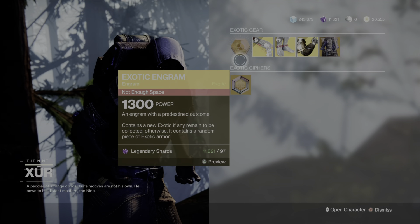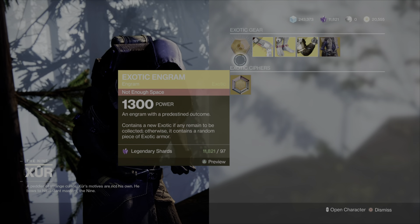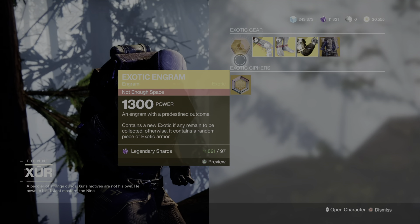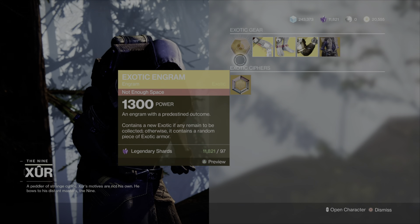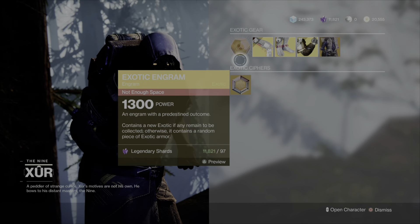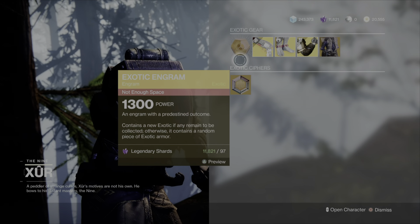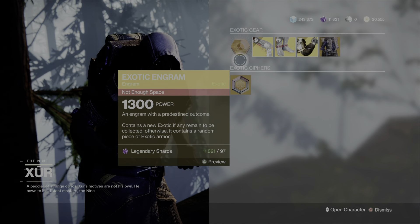So if you guys aren't fans of farming the exotics from the Legend and Master Lost Sectors, you actually have a chance of obtaining them via the world loot pool now. I just wanted to give you guys a heads up about that in case you didn't know. Good luck farming this weekend on whatever you might be doing, whether that be Trials, Raids, or whatever the case may be. I hope Xur has some good stuff for you guys this weekend, and I'll catch you in the next video. Have a good one until then.